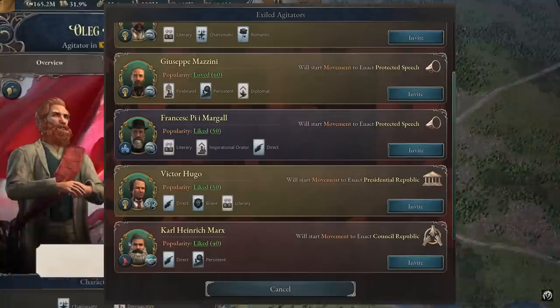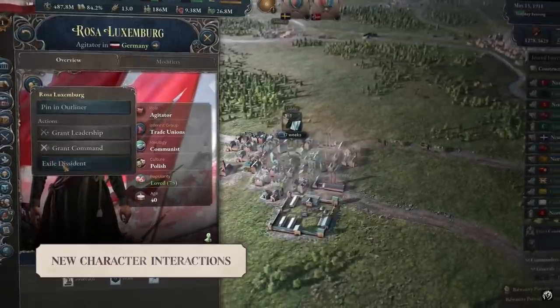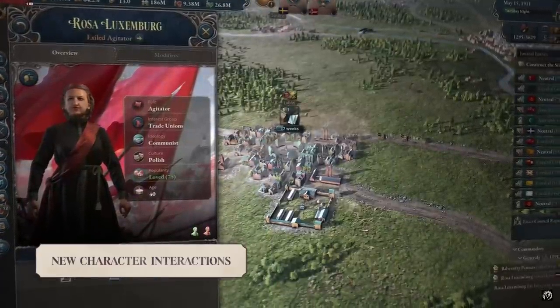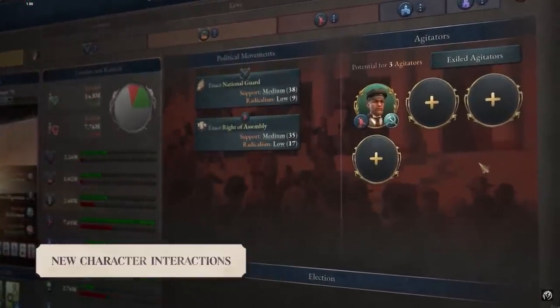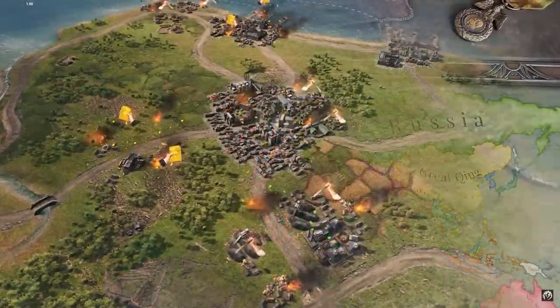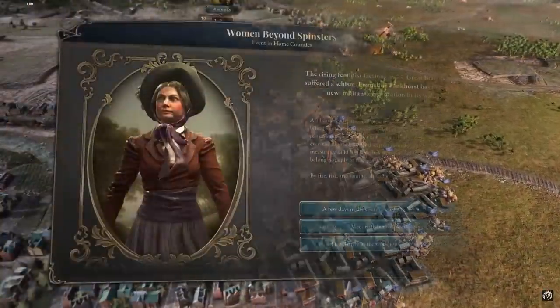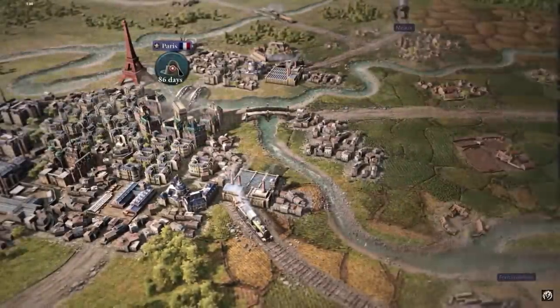The immersion pack introduces a number of historical characters as agitators, such as Trotsky and Proudhon, adding a new level of depth and authenticity to the game. You will also be able to exile, invite and potentially even send them into hostile nations to cause agitation there. This will doubtlessly open up a whole new world of possibilities for gameplay and strategy, seeing how now you will have a direct influence on who is a leader in your country.